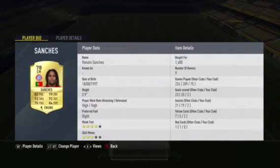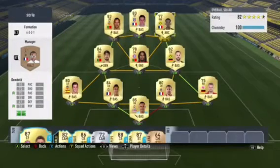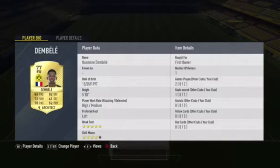Now we have Renato Sanchez — the cheap bullet. He's only 1.4k and I don't understand why, but he is so good. He's the one that controls the whole midfield and even the defense, which is really impressive. He's just an amazing overall player.